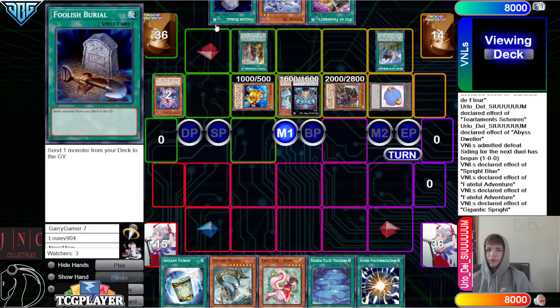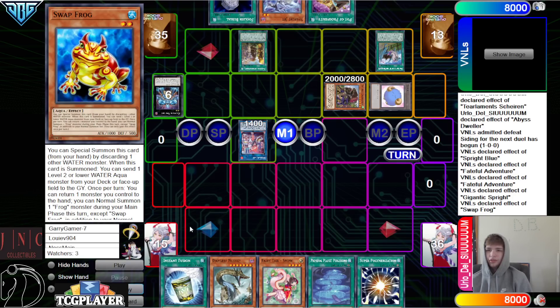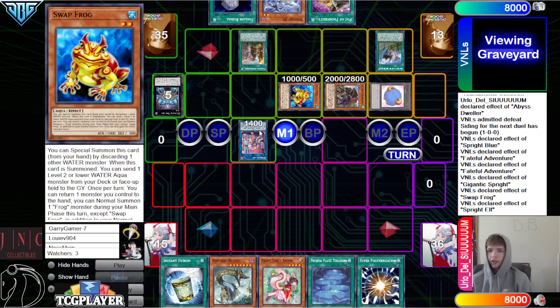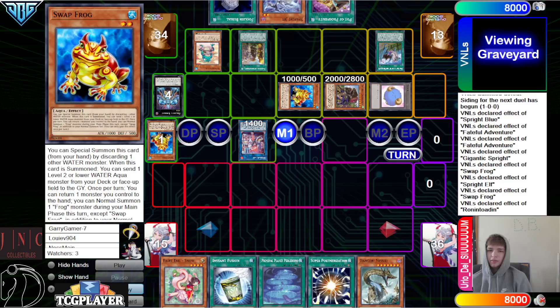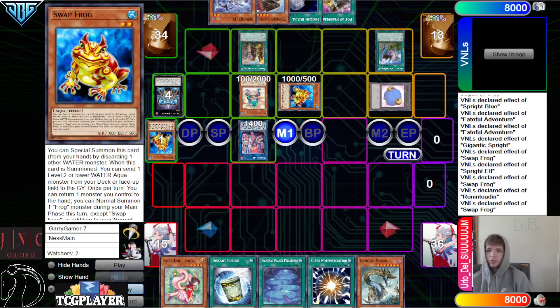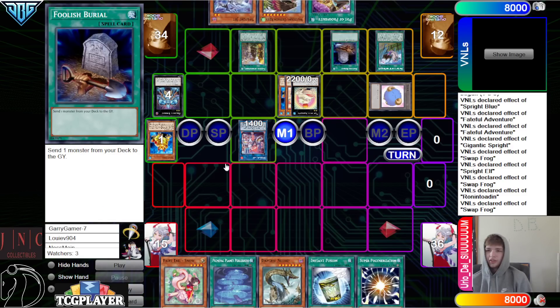I really do wonder if they play Nimble Angler or not, because if they do, this could have been played differently. Go for Elf. Elf effect, summon back Swap. Maybe they're just holding it in case they got hit with something obnoxious, like an Imperm or Nib. Banish, summon Swapfrog, bounce back. But I don't think against a Sysdeck that would happen very often. Go for Toad. Activate Foolish — maybe they're just using it for the IP at the end. Dump effect.